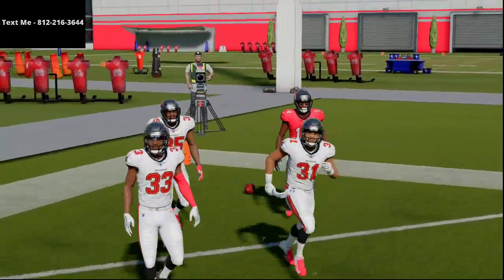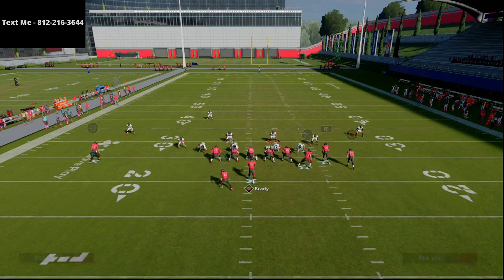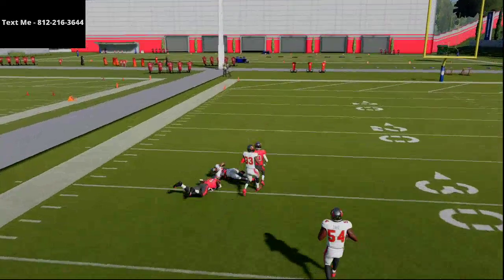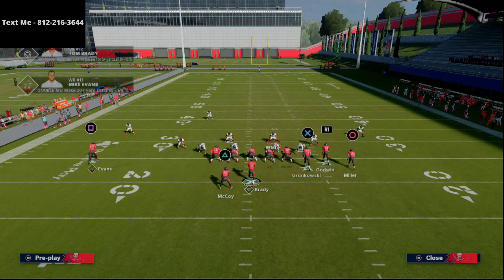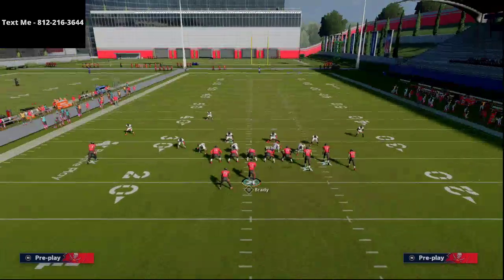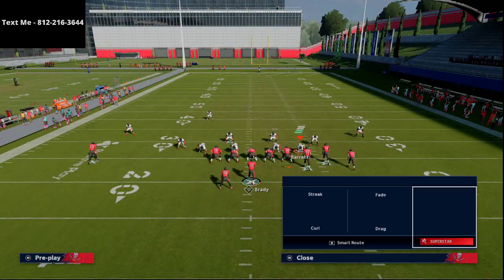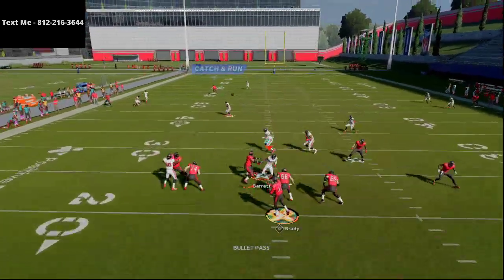If you want to make this cover three beater next-level effective and you have Hot Route Master, the first route to know is the post corner route — it's probably one of the better pull routes in Madden 21. You'll see that corner on the left side will typically torch cover three. The pass-lead up, you're going to get wide open for a big-time throw — though in this instance he did come back on the ball.